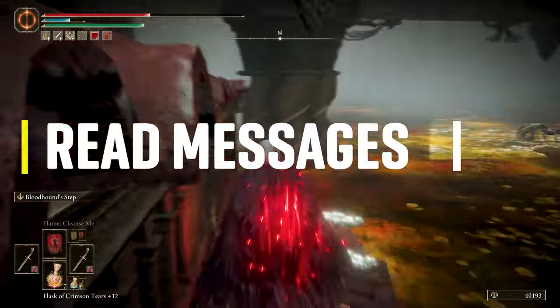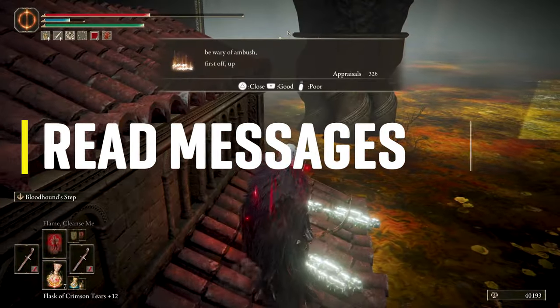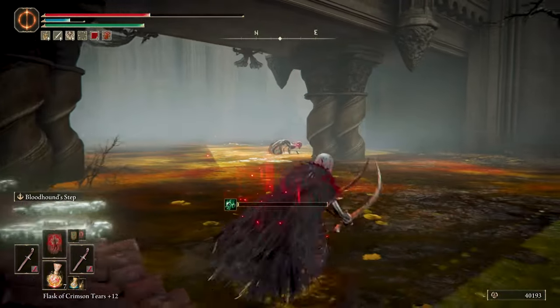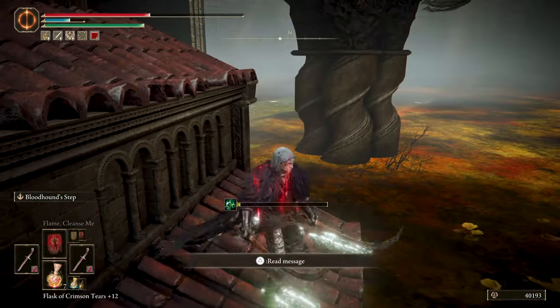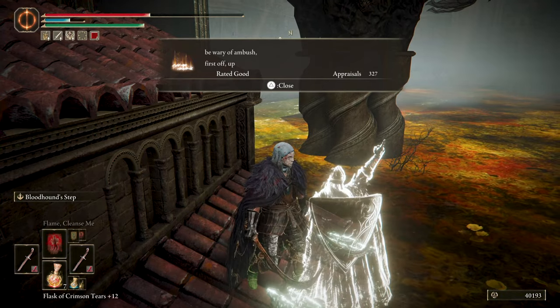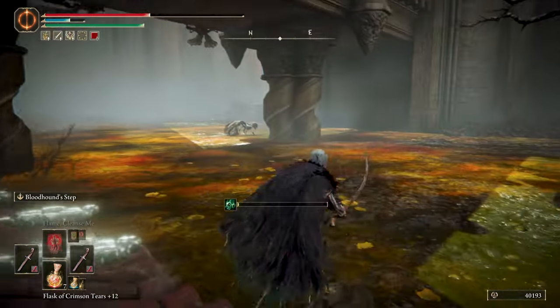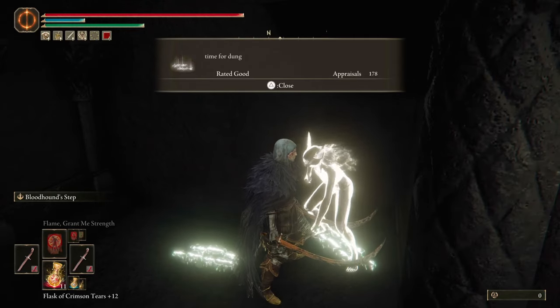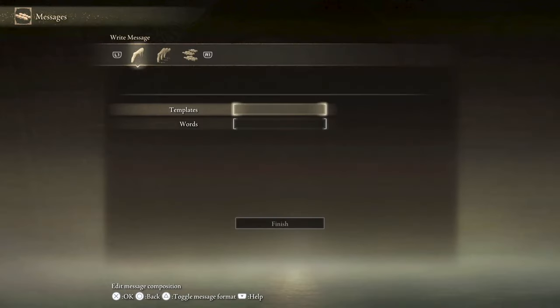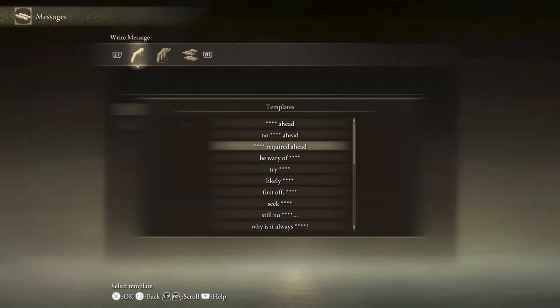Fifth tip: Read Messages on the Ground. In my first 5-hour playthrough, reading messages from other players was really helpful and lifesaving, letting me know about enemy ambushes, places, items, dead ends, and even the occasional funny message that'll make your experience complete. It's sometimes overlooked by players, but I recommend using them and also creating your own messages to help fellow Tarnished in their experience.